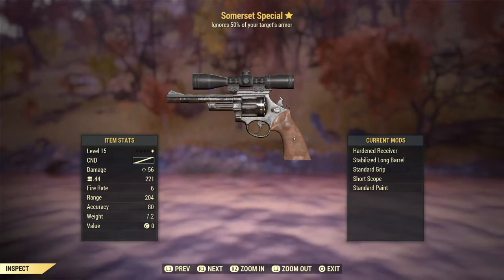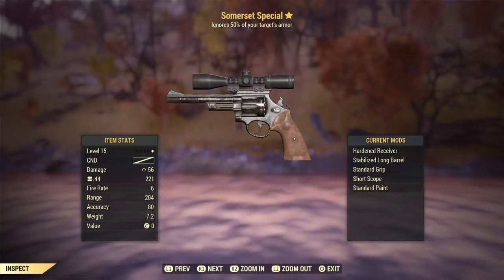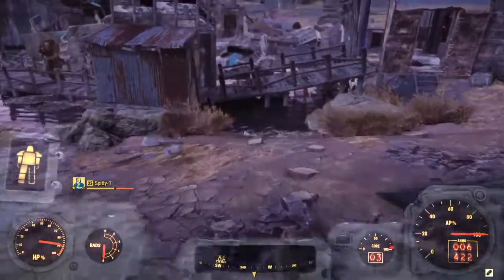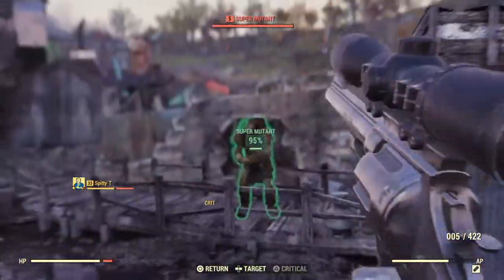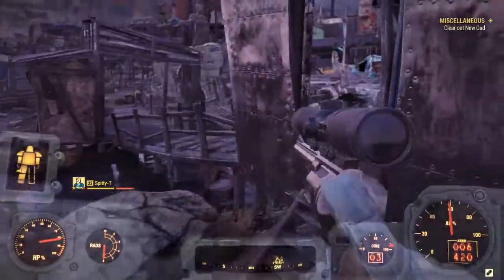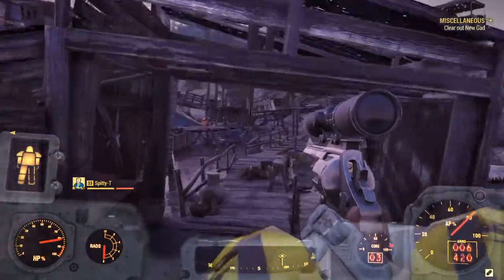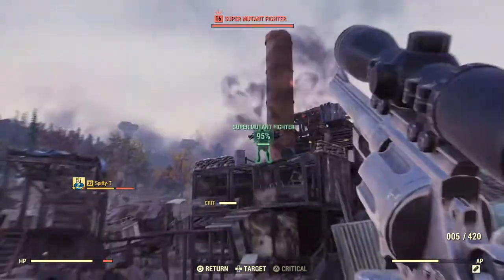Next we have the Somerset Special. This weapon is a legendary variant of the .44 pistol. It is modified with the scope and has the legendary effect anti-armor, ignores 50% of your target's armor baked in. The default configuration of the weapon is hardened receiver, snub nose barrel, standard grip, short scope, standard paint. As the Somerset Special is a variant of the .44 pistol, it can be modified to use all of the mods.